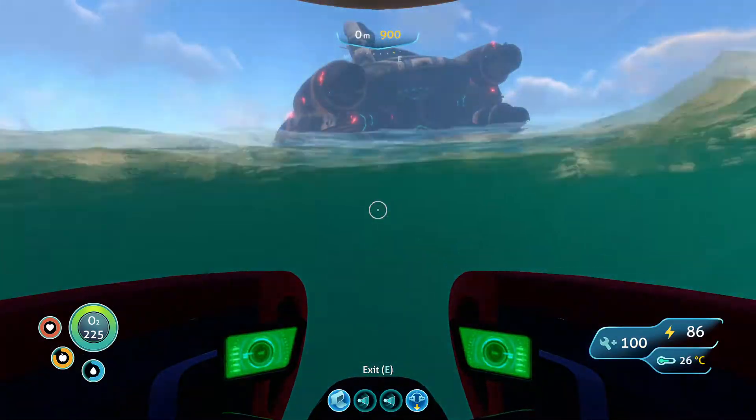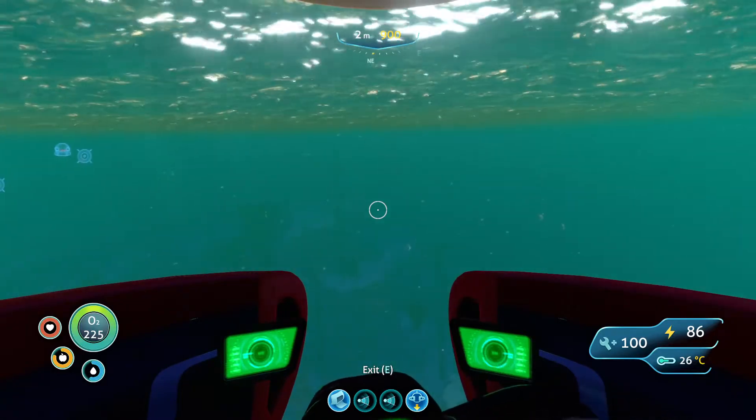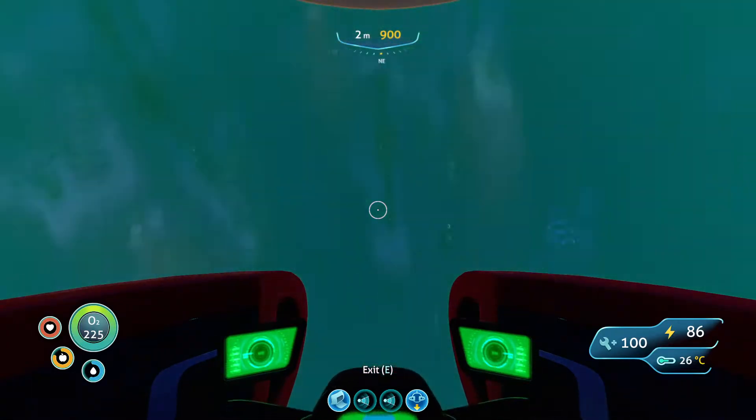Hello, Submariners. I'm going to show you how to make aerogel. You need two items: rubies, and something called a gel sack.